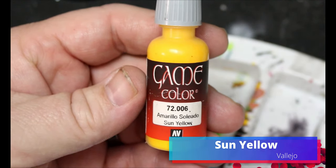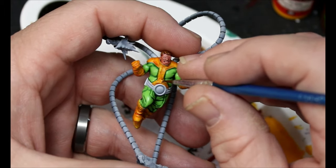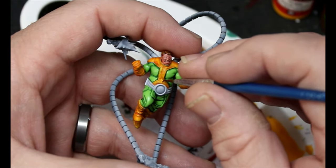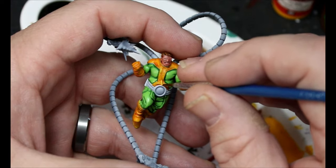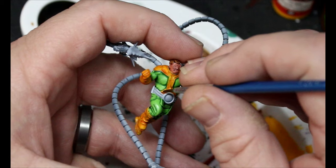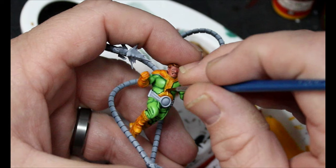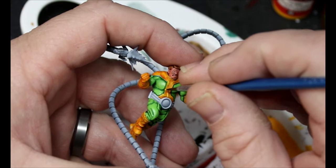We're going back to that sun yellow and we're gonna do the same thing we just did with the green — we're gonna start layering up all that yellow that we put the fugen orange over. This has got a little bit more tiny lines so just go through, take your time and slowly layer that up. And if you make any mistakes, we can fix that later.